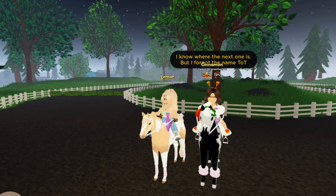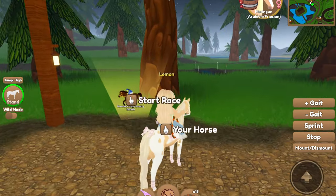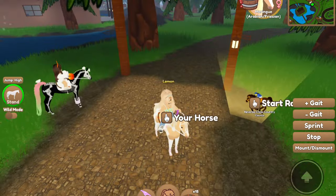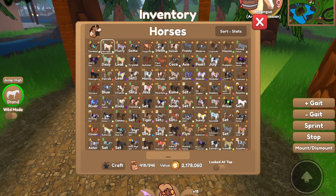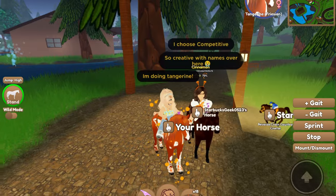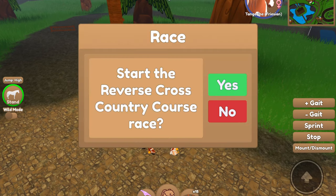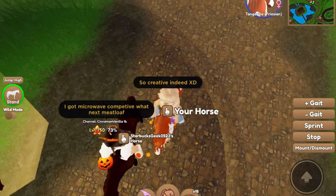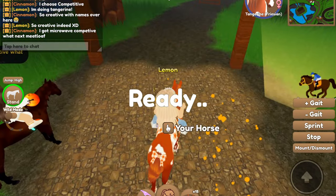Cinnamon knows where the next race is but forgot the name — totally fine. The next one is the reverse cross country race, which I didn't even realize existed, so you do it backwards which is pretty cool. I'm going with Tangerine for this one, trying a different breed. Cinnamon's horse is named Competitive, which is creative! Her other horses are named Microwave and Meatloaf — we love her creative names. I need to start naming my horses more creatively.